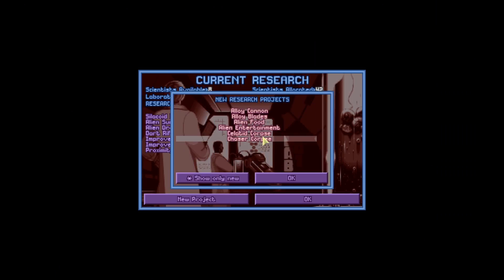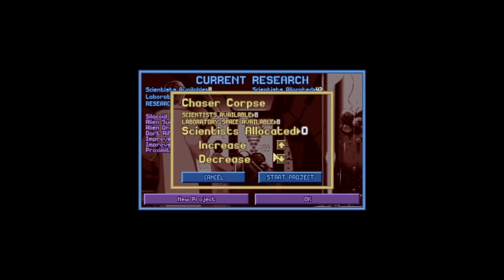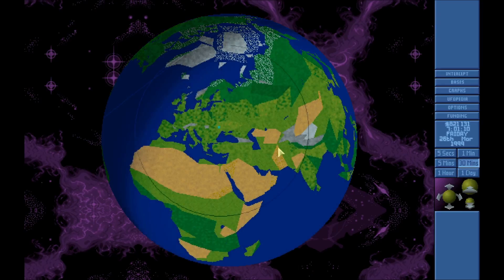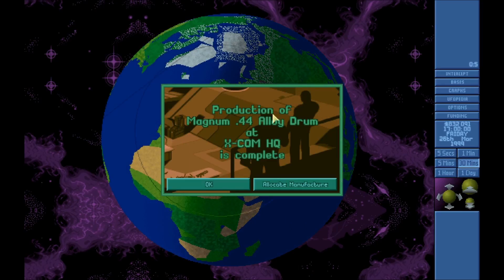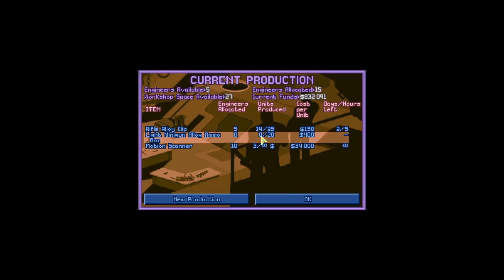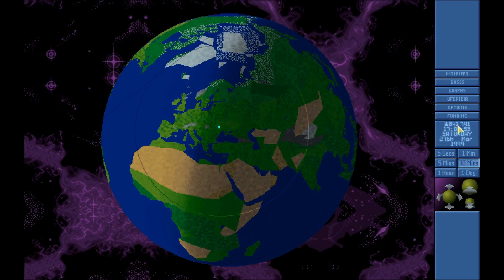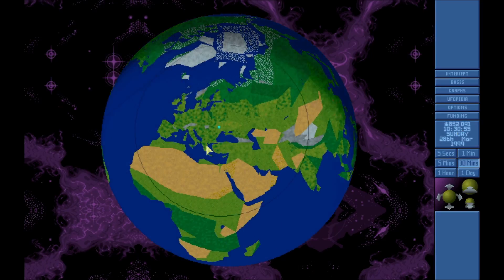I assume there are survivors and we didn't extinguish them, but they are missing from Terra for the Deep, at least the vanilla game. Let's check out these corpses — Chaser and Stilative. The magnum alloy is done. We are gaining a little money — I can see it increasing there, that's good.